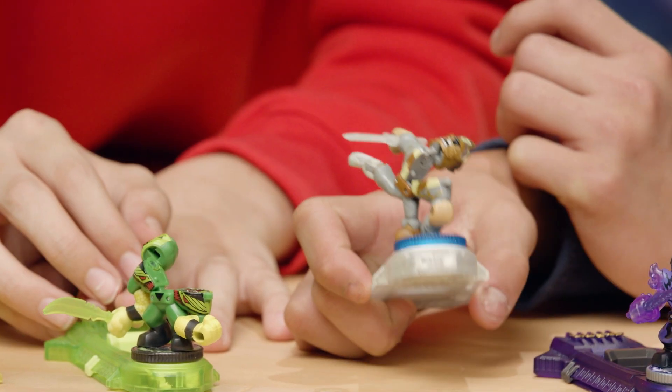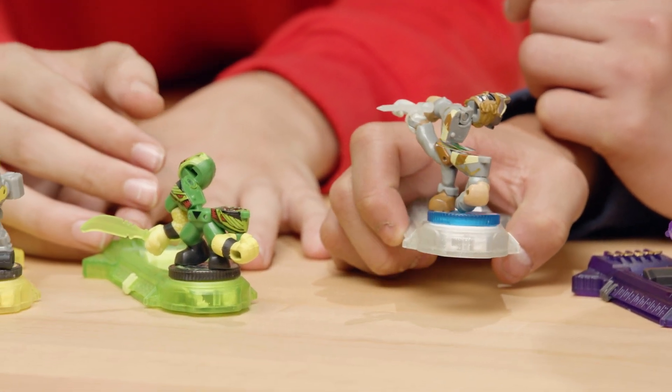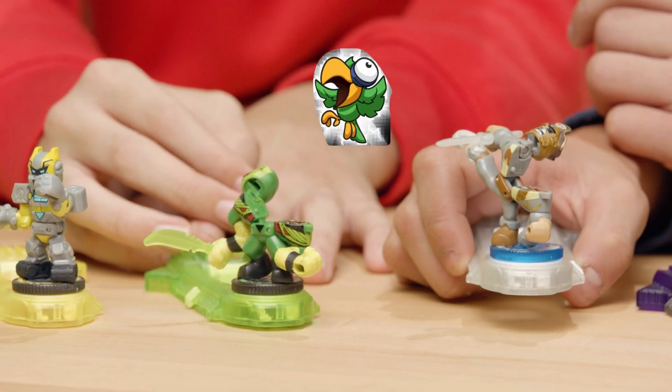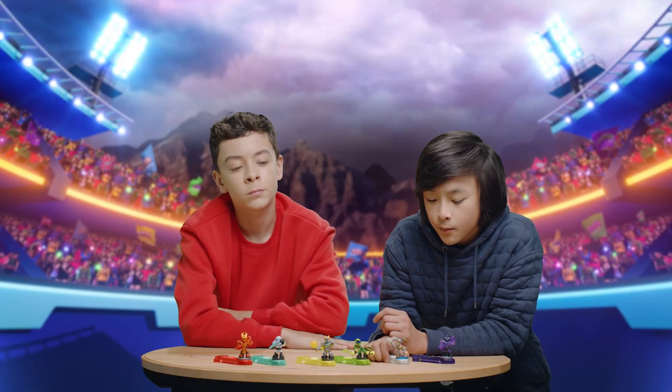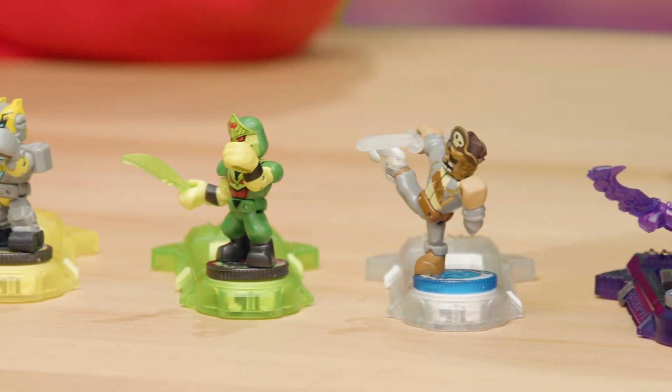Why are these icons different to the others? These icons, such as the bird found in Captain Plunderfoot, don't impact health or damage points. So make sure to pay close attention to your starting lineup, as some Warriors don't have elemental boost abilities.